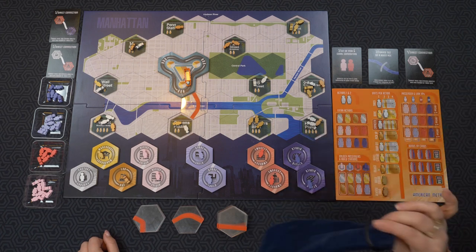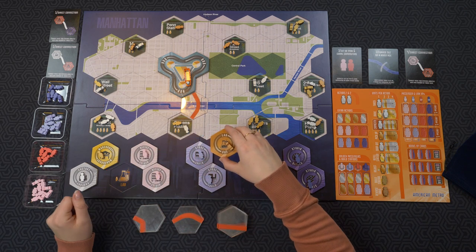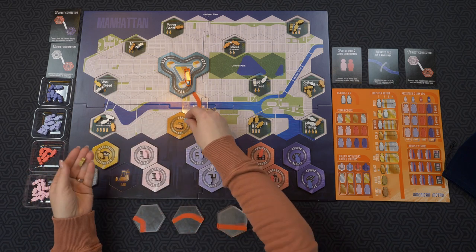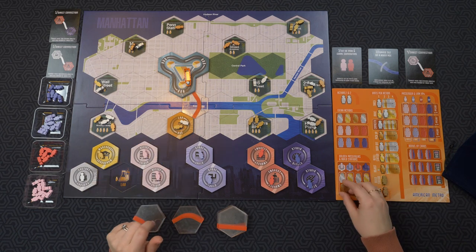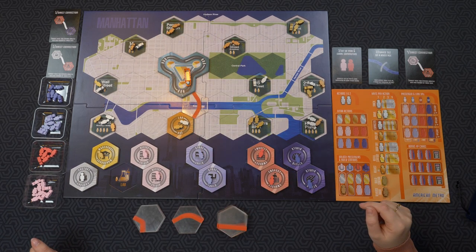Now I'm going to build — I want to start unlocking passengers because it's going to go by pretty quick. I need a silver and a bronze, so I'm going to get the bronze one out. You get the meeple that are on the tiles whenever you bring them up, so I'll place that right here. I just noticed I missed a robot at the station.